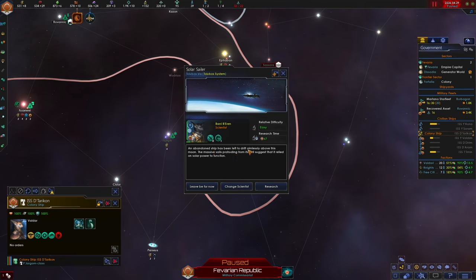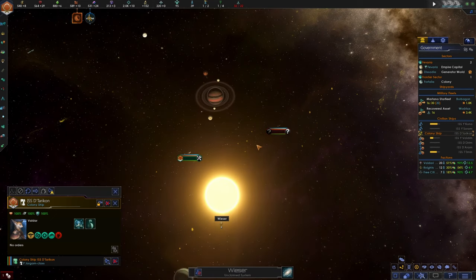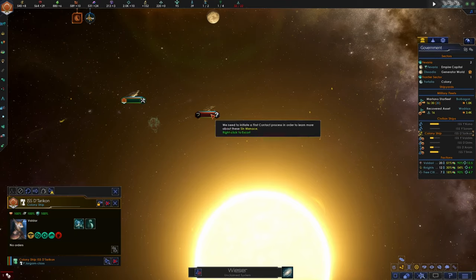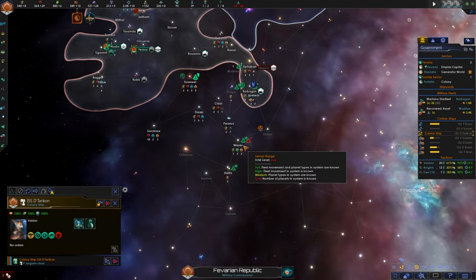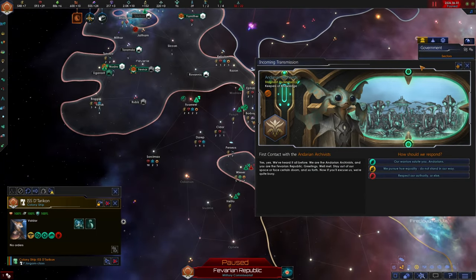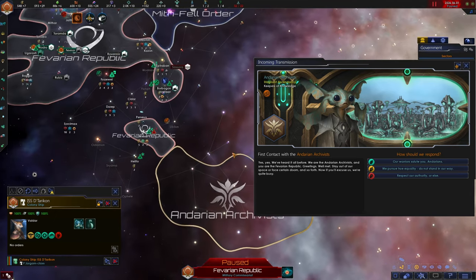An abandoned ship has been left to drift aimlessly above this moon - the massive sails suggest it relied on solar power. It looks like they had the same idea as us, but we just beat them to the mark. They're bringing their construction ship as well to construct a starbase, but they're too late. Construction complete. We definitely made the right move to come here because they were thinking the same exact thing.